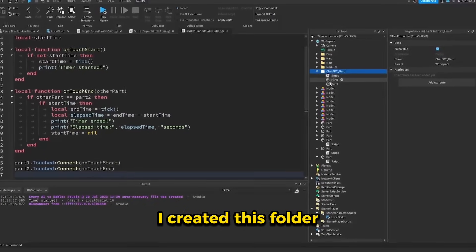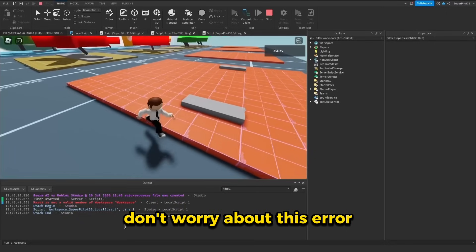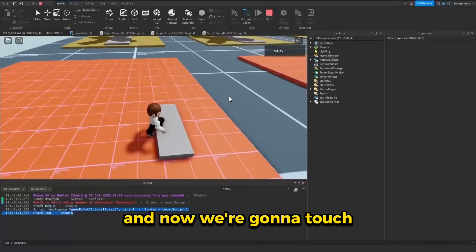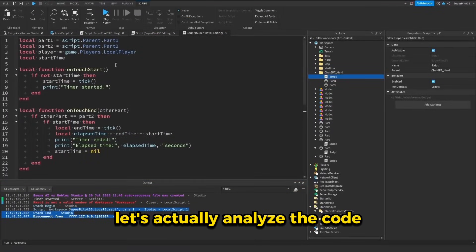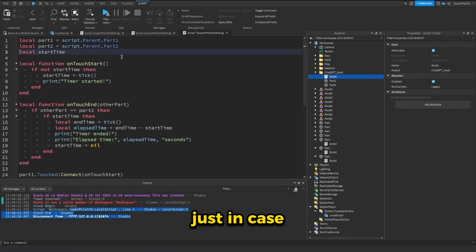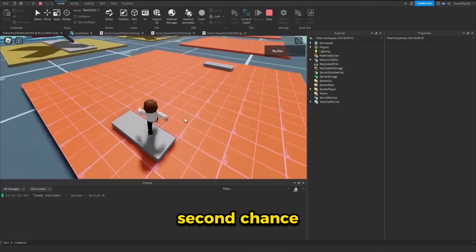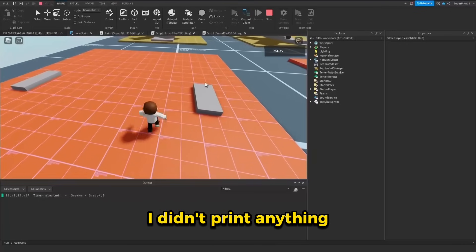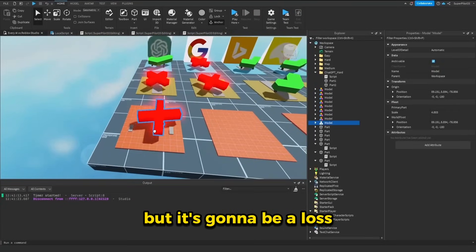Let's try it out. I created this folder, put in both parts and the script. Don't worry about the error, that's from the other script. I touched the part and now touched the second one — and it does not print anything. Let's analyze the code. I'm going to delete a line in case it was messing it up, delete the old script, and give it a second chance. Not sure why it printed timer started even though I didn't touch the part. And of course, it didn't print anything. I really wanted ChatGPT to win that one, but it's going to be a loss.